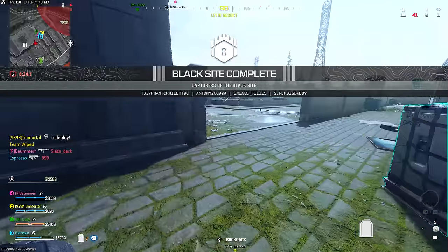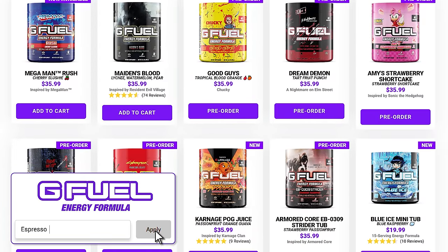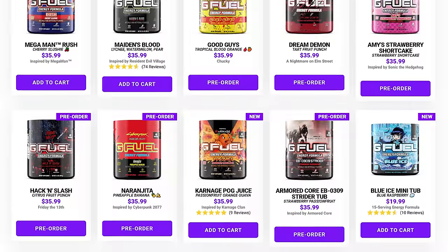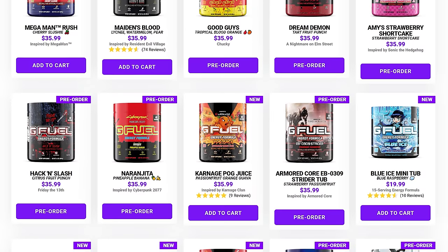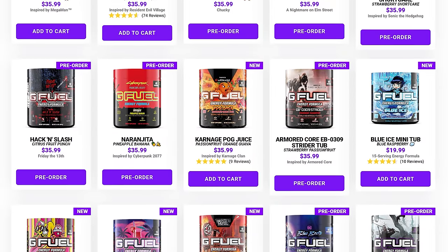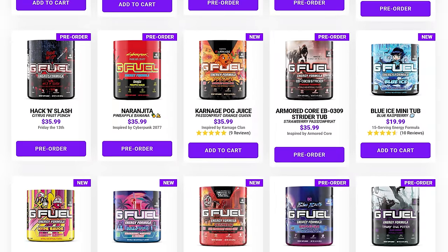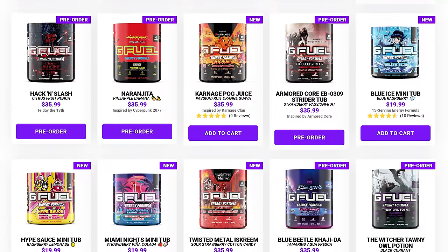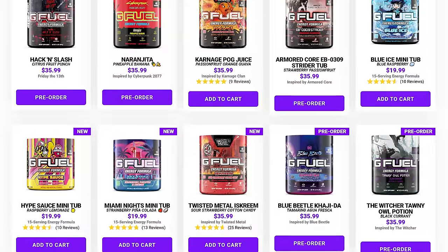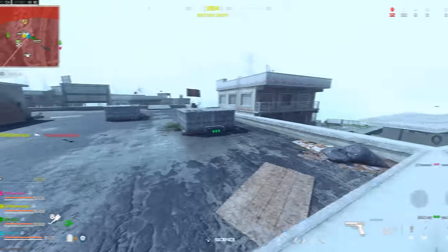Before wrapping up, make sure to check out GFuel going into the new year. Use code Espresso for up to 30% off your entire order — GFuel is my cup of coffee in the morning and gets my productivity going. Whether you're restocking or picking something up for the first time, you can grab tubs like Hype Sauce, Pog Juice, or a starter kit. I'd personally recommend Team Carnage, Pog Juice, Pink Trip, the Morbius Nectarine flavor, Star Fruit, and Hype Sauce. Check the link in the description.